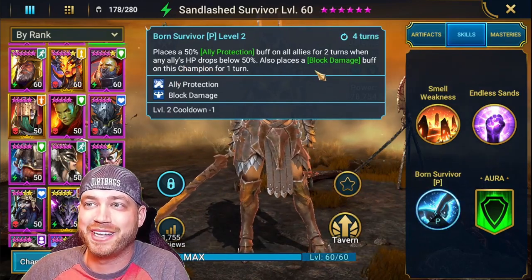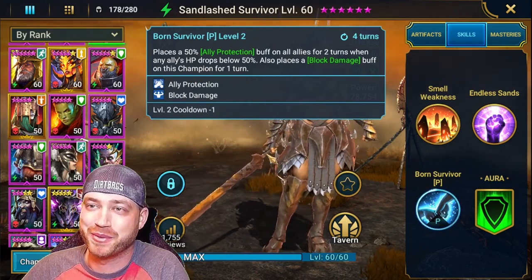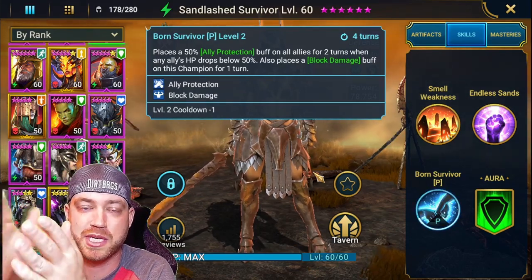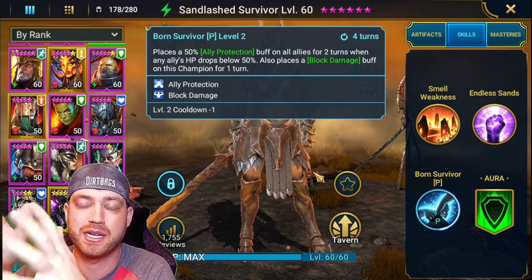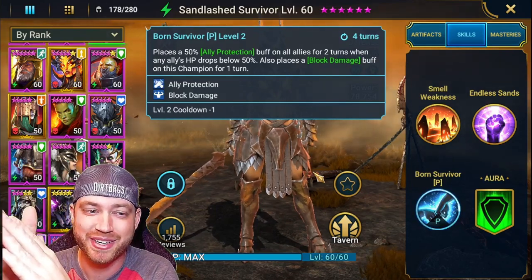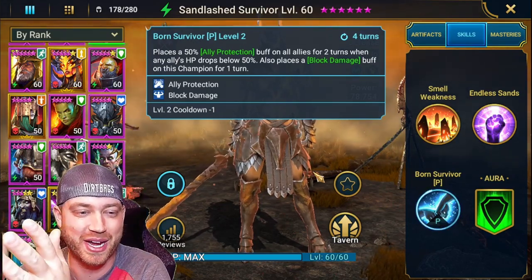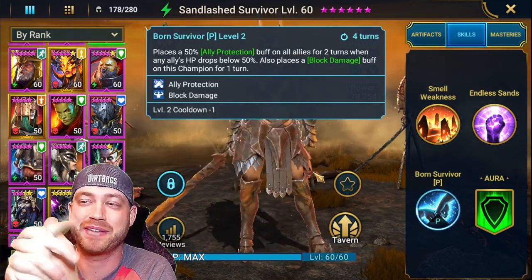Her passive is really what makes her shine above all else. It places a 50% ally protect on all allies for two turns when any ally's HP drops below 50%, and also places a block damage buff on this champion for one turn - four-turn cooldown, which is pretty quick for this type of skill. Since she's a defensive champion she's probably not going first, so the whole team may get nuked. This takes 50% of the damage all your other champions would take and puts it on her, but she has block damage active so she's not taking any damage herself.